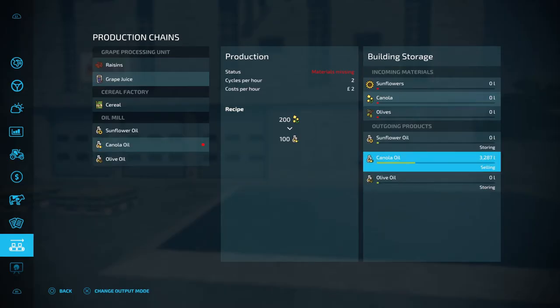So if you're processing products that can't be moved along to another production chain, your best option is storing — having them spawn on a pallet which you can take and sell — or selling, which will sell the products that are being made every hour.